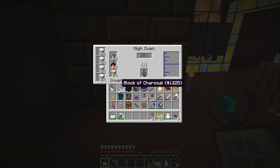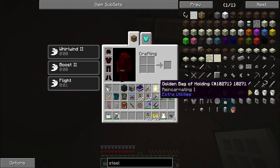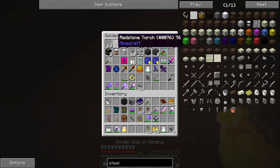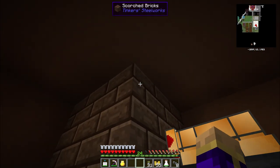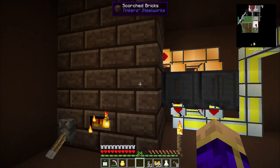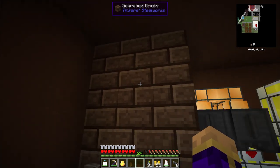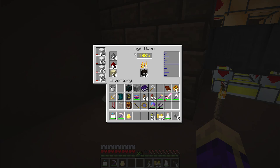Gunpowder, then redstone, then sand — give it some blocks of charcoal. It needs a redstone signal next to the controller to get running. That's going to need to get up to temperature 2,000 or 3,000 degrees. I have it built six high so that I can do a whole bunch of processing all at once. You need it to be at least four — that's the minimum — otherwise you can't reach the temperature needed to produce steel. That's a change as of the latest version.